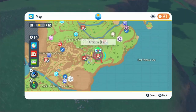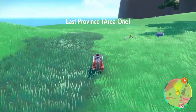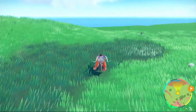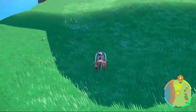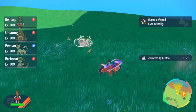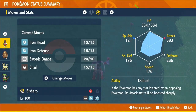For Squawkabilly feathers, come to the right side of the map and fly over to the east — as soon as it says East Province Area 1, you have a chance of finding Squawkabilly. Head into the waypoint I put on the map. Here's a pack of them — we take them out and we've got our Squawkabilly feathers. We're ready to go.